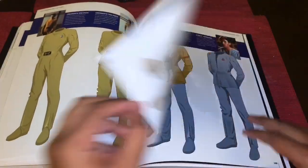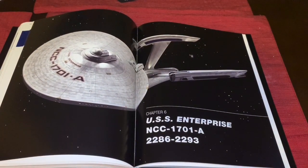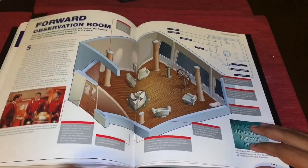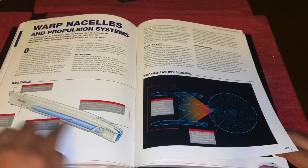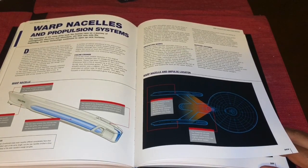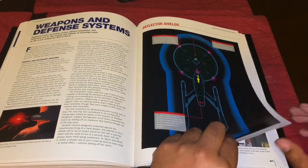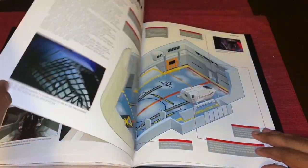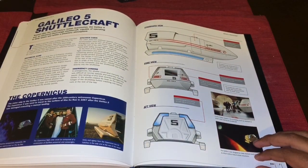Moving along, we get bio-beds, Starfleet uniforms, and insignia of that time period. Finally we get to the Enterprise-A — that image was also ported over from the magazine. We get the main bridge, observation room, and the cells, which I've always loved from the movie era — they even made it onto ships like the Miranda class and Constellation class. We also get defensive shields, Kirk's quarters, the brig, Jeffrey's tubes, and the shuttle bay.